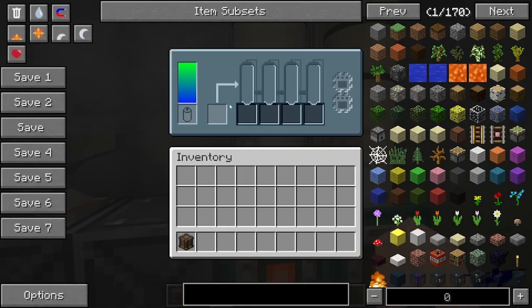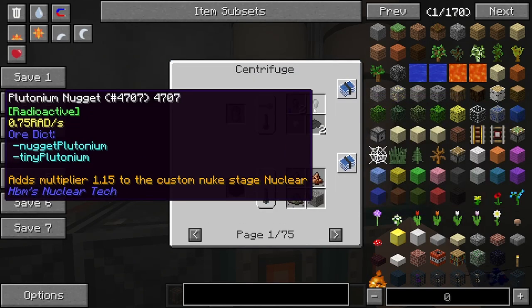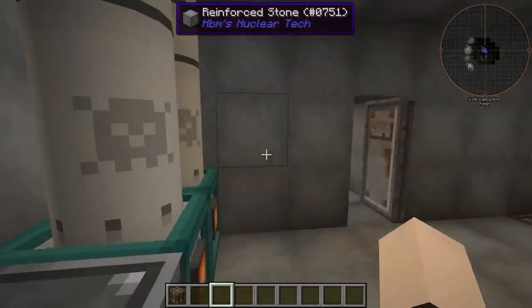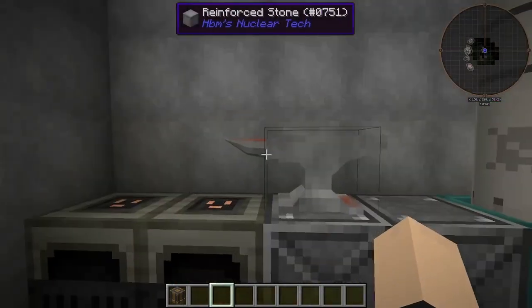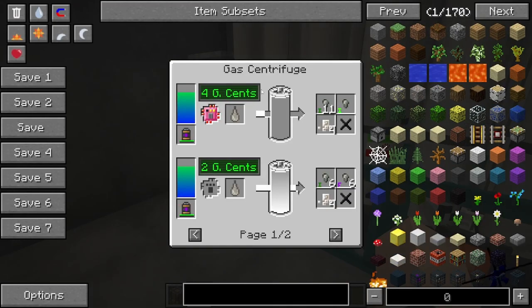We have four gas centrifuges for refining uranium hexafluoride and plutonium hexafluoride, if I remember correctly. I didn't know you could also refine poisonous mud — that's ridiculous.